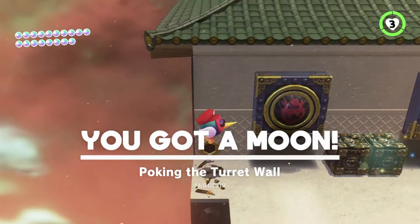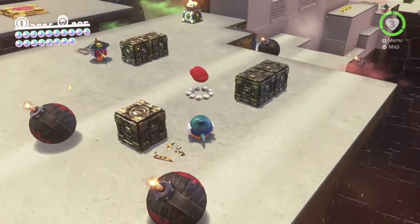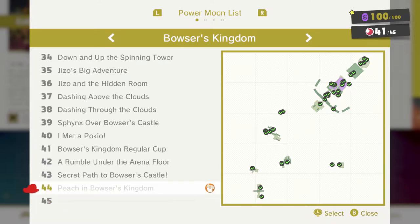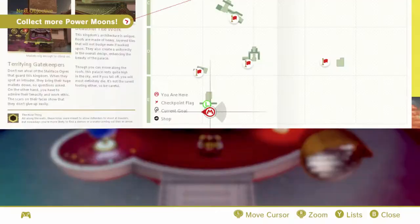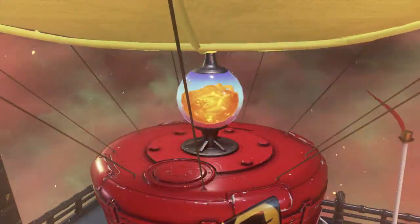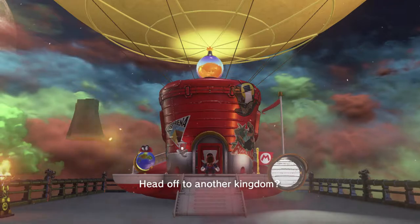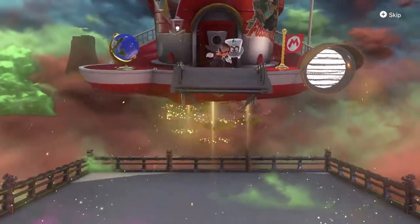So we're gonna cash these in and go to the hint art, which involves us going back to Tostarina. If we look at it — yeah, let's walk on back to the Odyssey. 41 out of 45, so that's 42 out of 45. Plus the hint art is 43, 44. So it's those two 2D moons and the Peach moon that we're gonna be doing later — the ones we haven't got yet. I don't know if the 2D moons are possible. For now, we're just gonna head back to Tostarina and get the hint art moon.